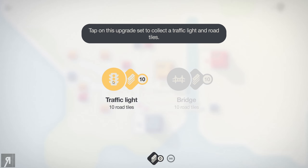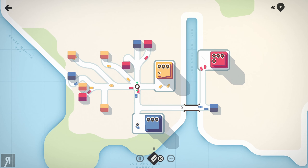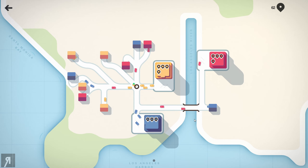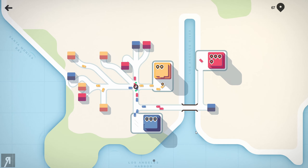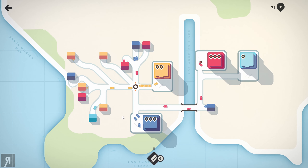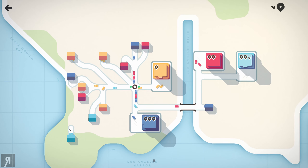You can pick it up for a very small price — like ten dollars on PC — and there are no microtransactions. You just pick it up and it's there, which is really nice. Now I've actually used traffic lights in the mobile version and they did not work very well for me, but maybe they've made some improvements, or maybe I'll be slightly smarter this time around.